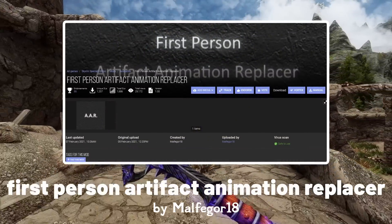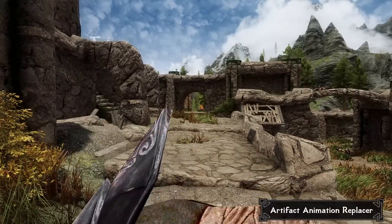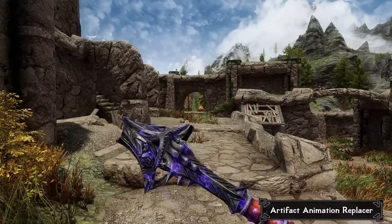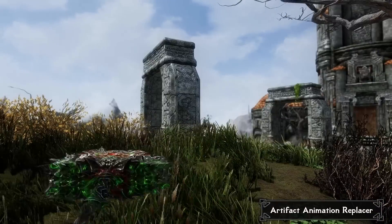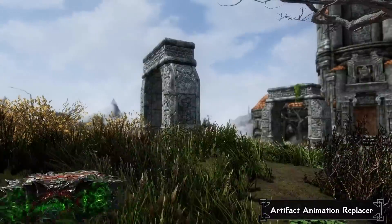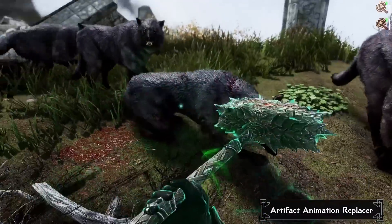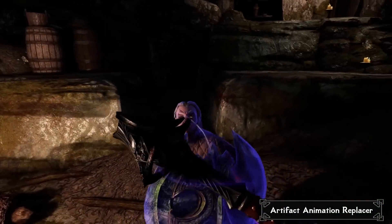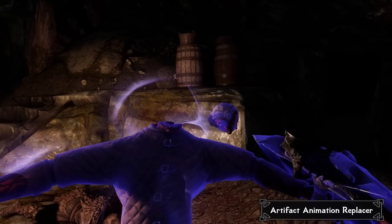The First Person Artifact Animation Replacer is a small mod that adds a new level of uniqueness to two of Skyrim's legendary artifacts. The mod replaces the first person animations of the Mace of Molag Bal and the Hammer of Volundrun. The new animations are well done and add a fresh new perspective to using these weapons in combat. One of my favourite things about this mod is that it doesn't change the combat gameplay at all — it's just a small aesthetic tweak that has a big impact on the overall experience, with fluid and satisfying animations that add the right amount of flair.